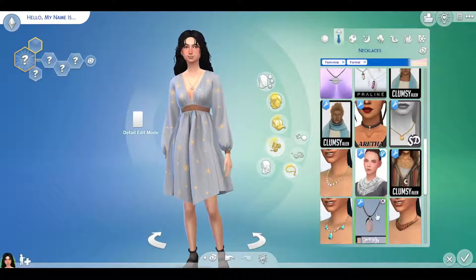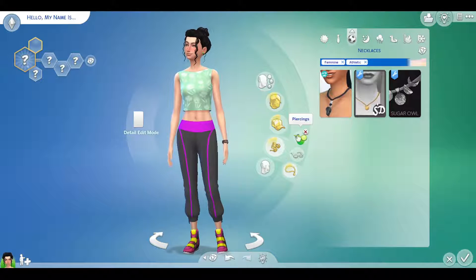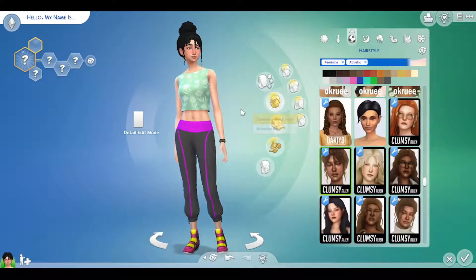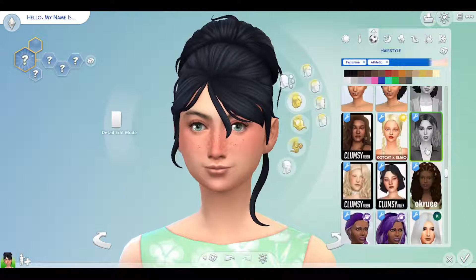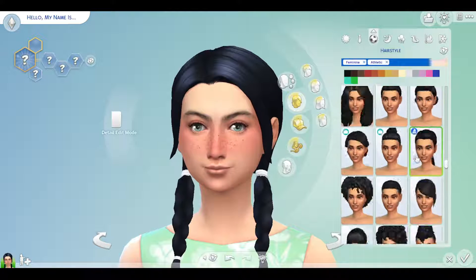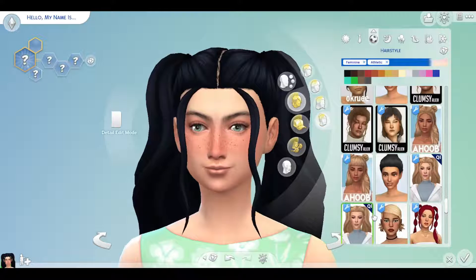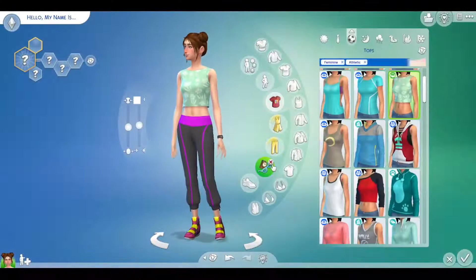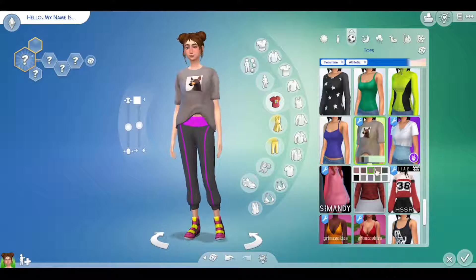I noticed I might have left her hair black, which should not have happened — her hair is supposed to be brown. I will go fix that later off camera. We go through and start deciding on hairstyles for athletic wear, where I finally come across something, and I do go back to fix her hair, though I thought I had already done it.